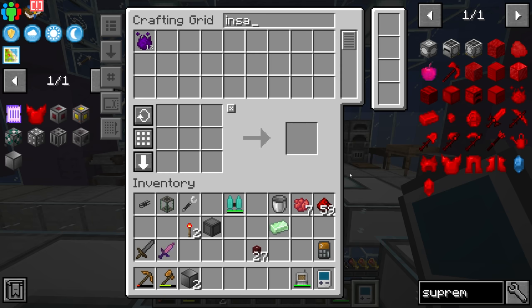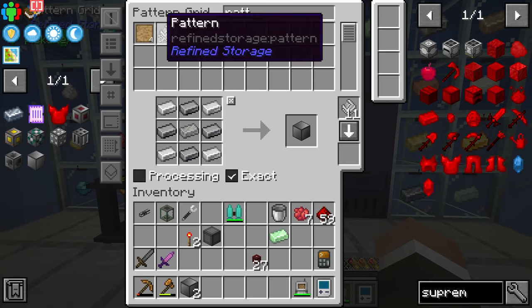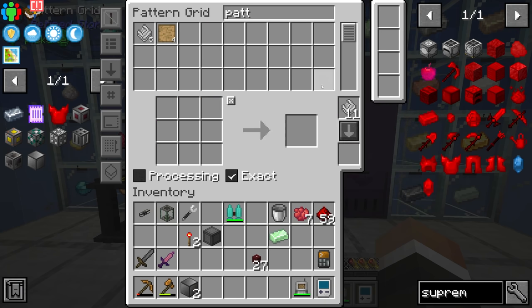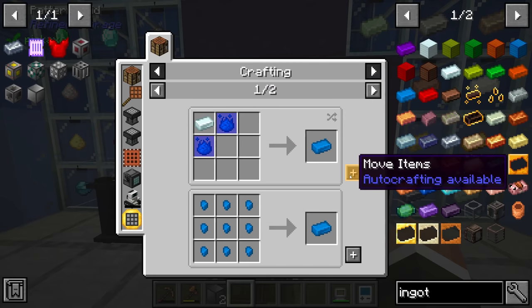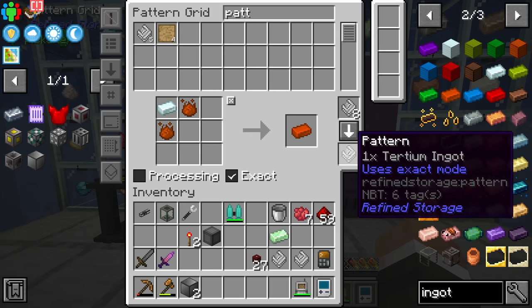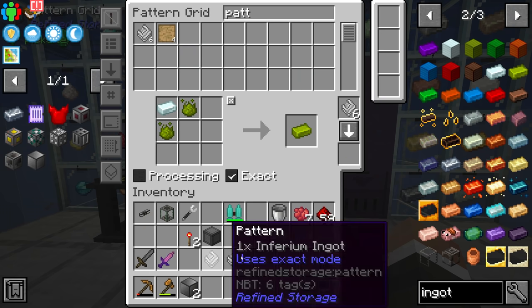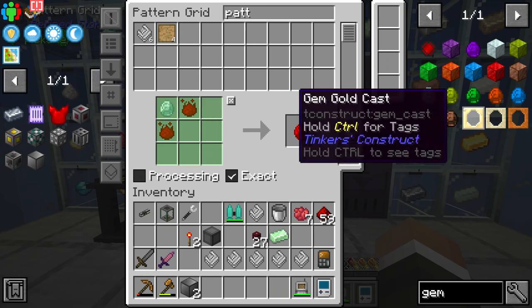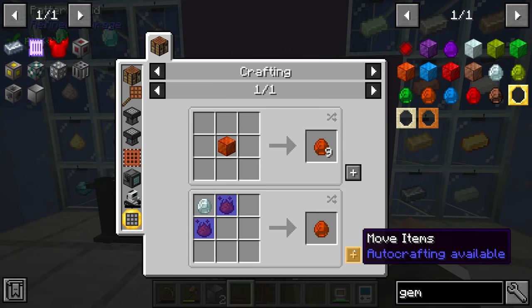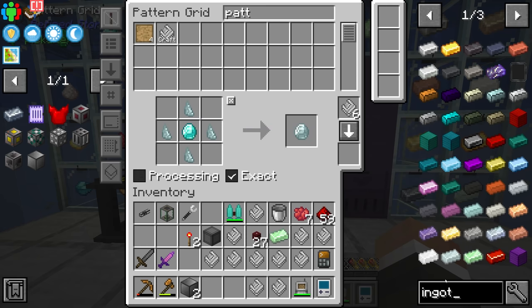It does appear we have enough supremium to make the full set of armor as well - I was a little concerned about how little insanium we had. To make life easier let's teach our system how to make these ingots and gems. If we encode this recipe and type in 'ingot' to make things easier, encoding these recipes into the system means it already knows how to make the essences, so making ingots from there shouldn't be too difficult. I'll also do the same for the gems, and we also need to teach it how to make the base ingots and base gems.